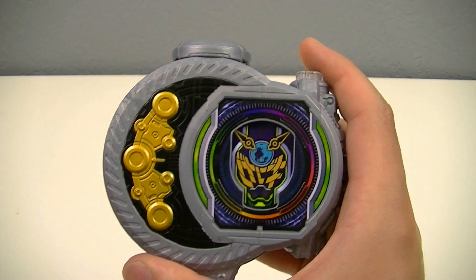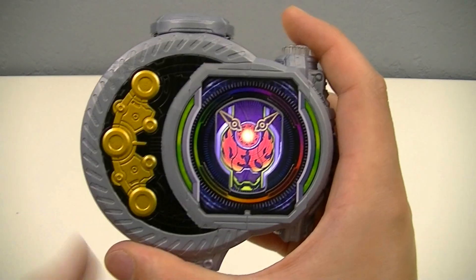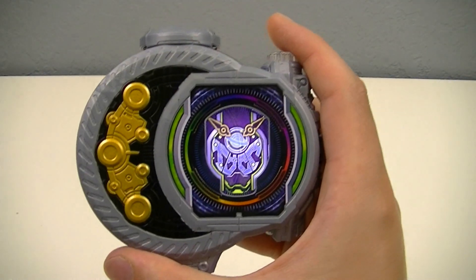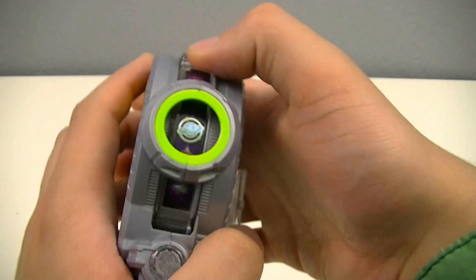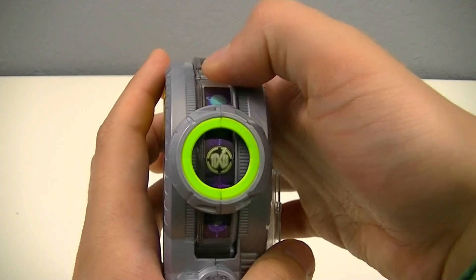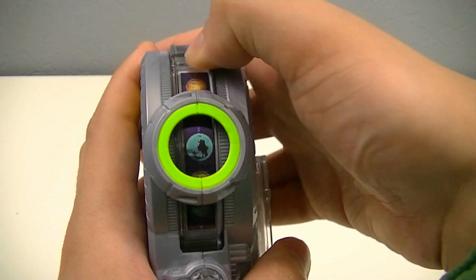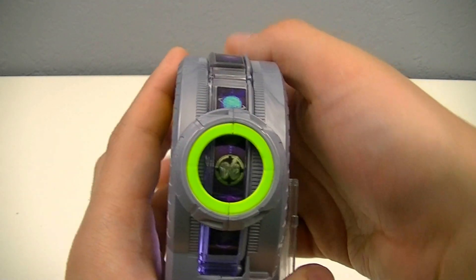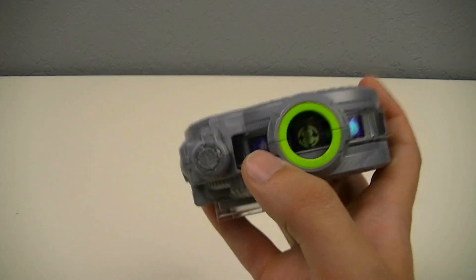And for the other three modes, they just have the activation sound. For each of them, changing that mode also changes the symbol that appears within the ring, so it acts as a good visual indicator for which mode you're currently in when wearing the belt.